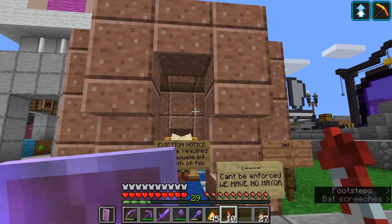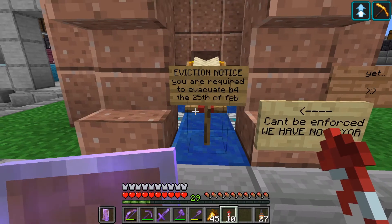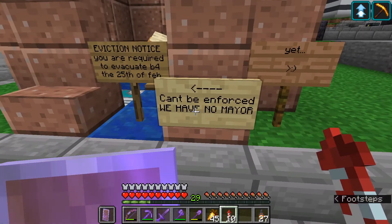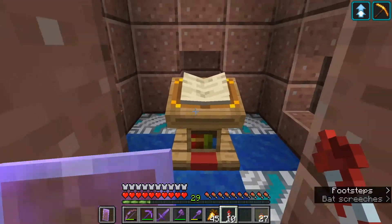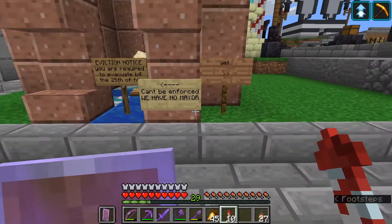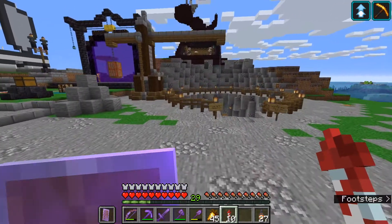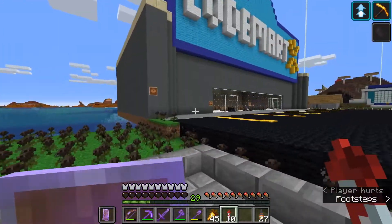So I built this little shop in retaliation of Avian stealing all our diamonds, and apparently there's an eviction notice. You're required to evacuate before the 25th of Feb, which is tomorrow at the time of recording. It says 'can't be enforced, we have no mayor.' Absolutely true, we still have no mayor. And then somebody says 'yet' with a sneaky face. So it seems like people have been fighting over this little shop — I wonder if this is going to lead to some kind of mayor election campaign. There's so much going on on this server. Still no idea what the Widow Rose death machine is.